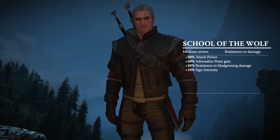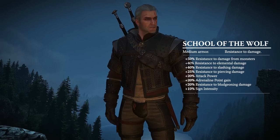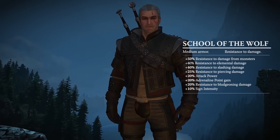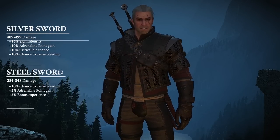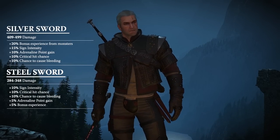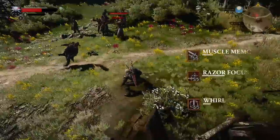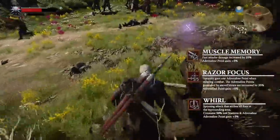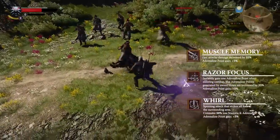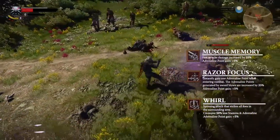The School of the Wolf. This medium armor set provides plus 50% resistance to damage from monsters and an increase to attack power, adrenaline point gain and sign intensity. The Blades of the Wolf provide a boost to adrenaline point gain, sign intensity, critical hit chance and the chance to cause bleeding. Wolf School techniques cater to a Witcher with a keen combination of swordsmanship and signs. Equip skills to increase adrenaline point gain, such as Muscle Memory, Razor Focus or Whirl.